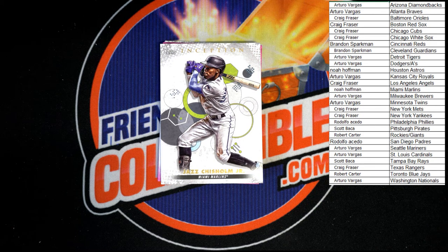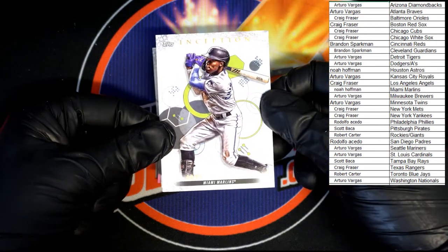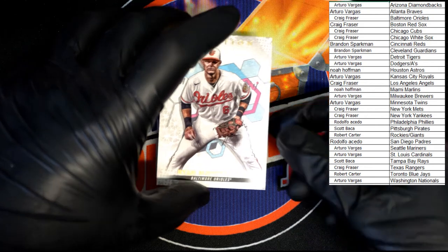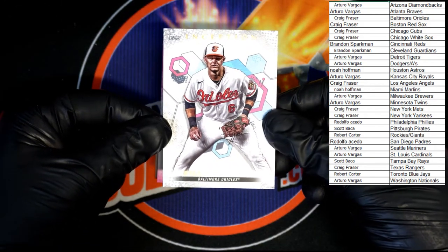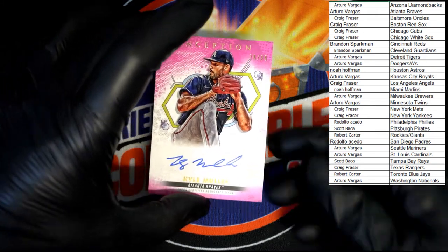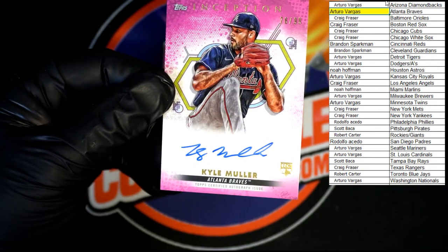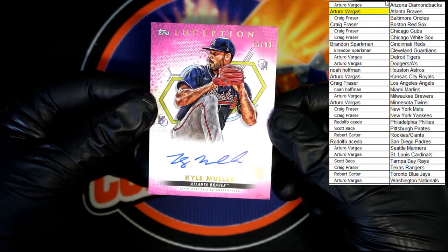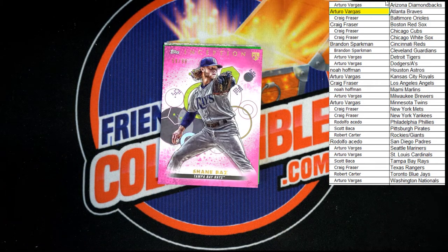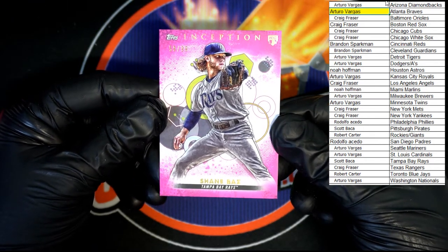Jazz Chisholm going to the Marlins — that will be going to Noah H. Up behind that, Ryan Mountcastle going to the Orioles — that's going to Craig F. Then our first ink: Kyle Muller of the Braves going to Arturo V, number 76 of 99. Up behind that, Shane Baz rookie, 59 of 99, going to the Rays — that's Scott B.